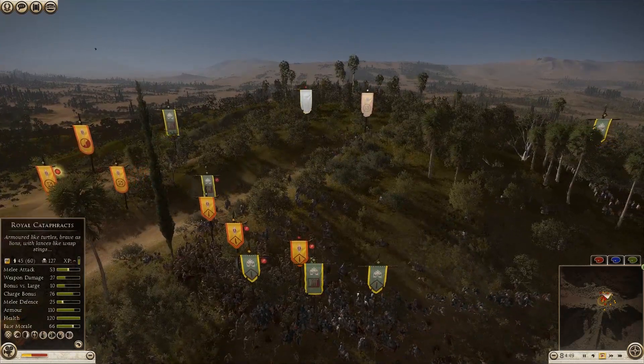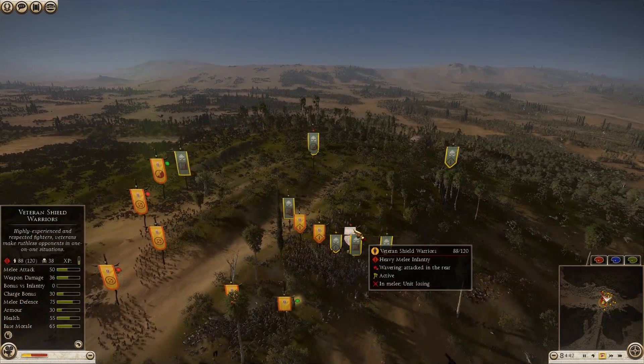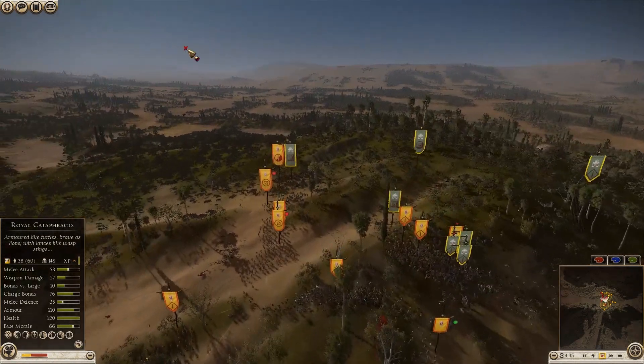Those Iberian Swordsmen got destroyed. He had 5 Veteran Shield Warriors and he's left with only a couple — one is already wavering with only 86 men left. His Lusitani Nobles have done pretty well with 49 kills, but they just haven't really affected the game too much. His Balearic Slingers have done okay with around 23, 30, and 70 kills — quite good for his Slingers.